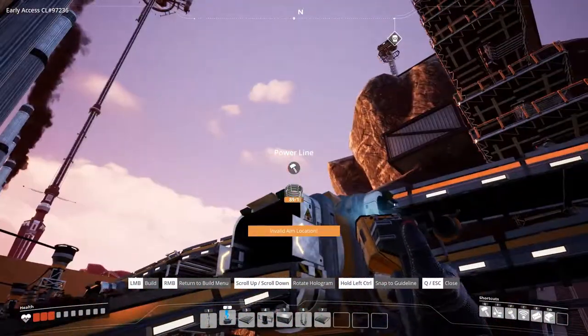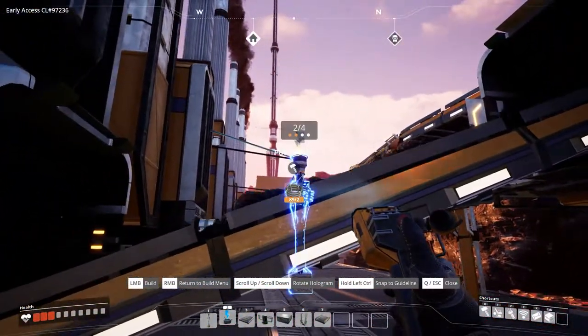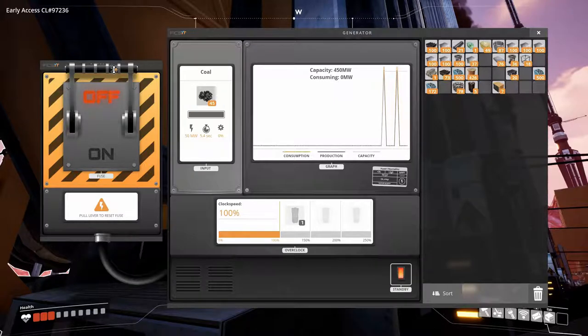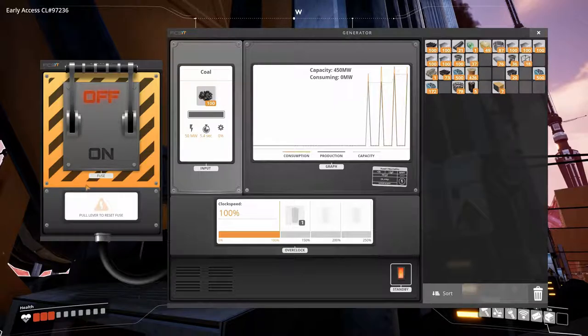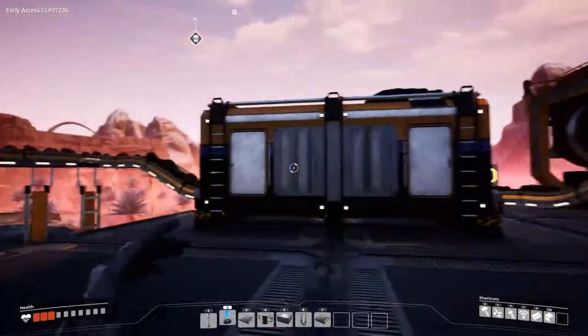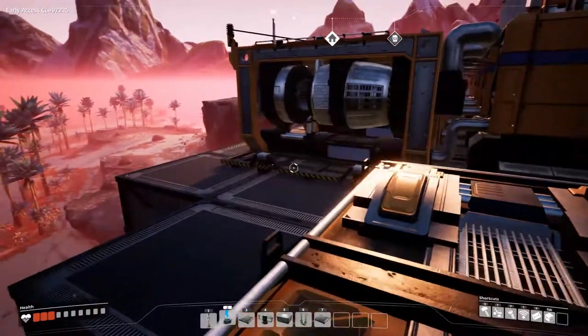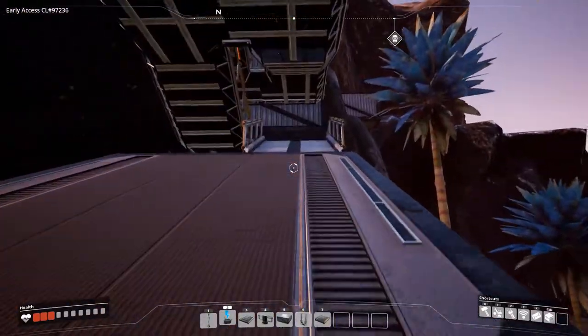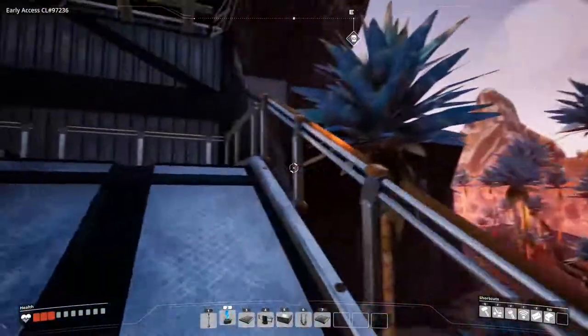Oh wait, we got one more spot left! Oh my god, we're lucky for now because I kind of want to go over to gasoline production. But I definitely need to think about the power because that is going to be a problem in the future. We got ourselves a little power problem. Let's check out the tower then, because I'm going to need to find a new spot for the power.